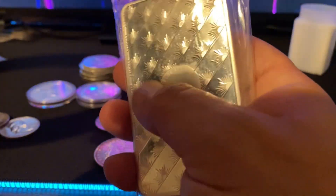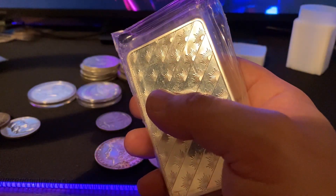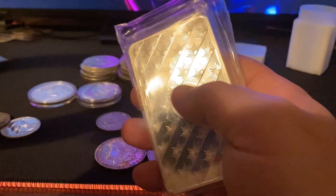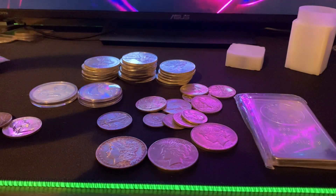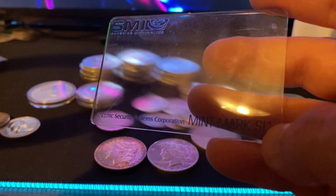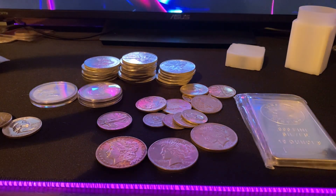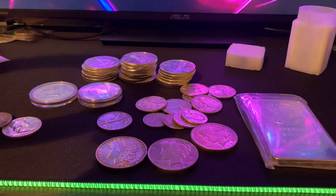All of Sunshine Mint's new products have this security feature — one-ounce rounds, one-ounce bars, five-ounce bars, everything. Make sure it has it if you want to verify your silver is real. You can buy the verification card on eBay or Amazon for around $20. If you start heavily buying Sunshine Mint products, I highly recommend getting one. I'll put a link in the description if I find them on Amazon.